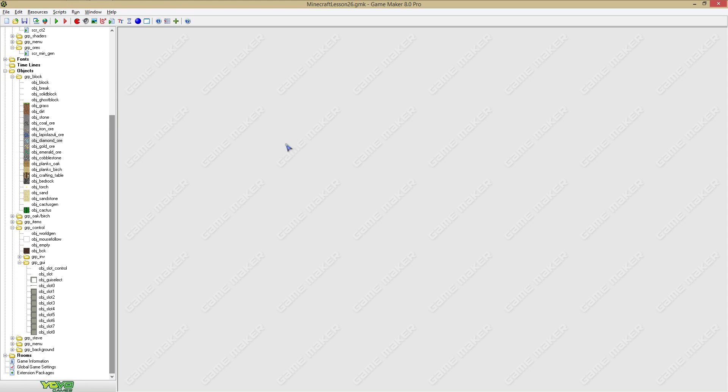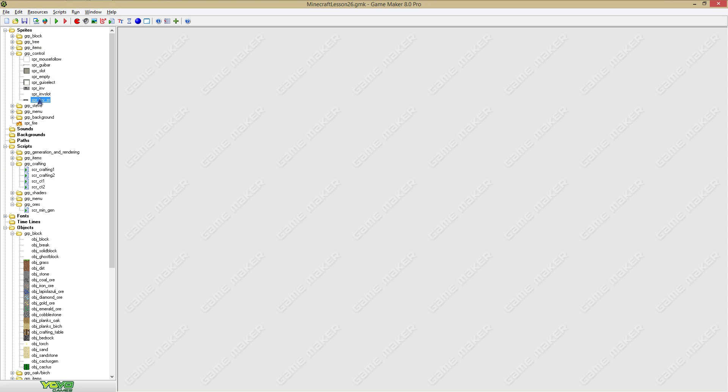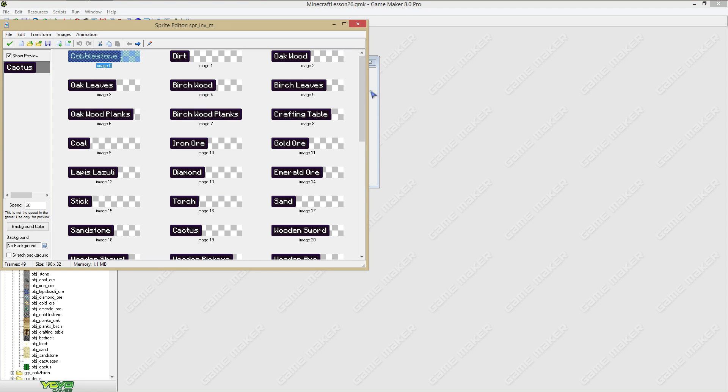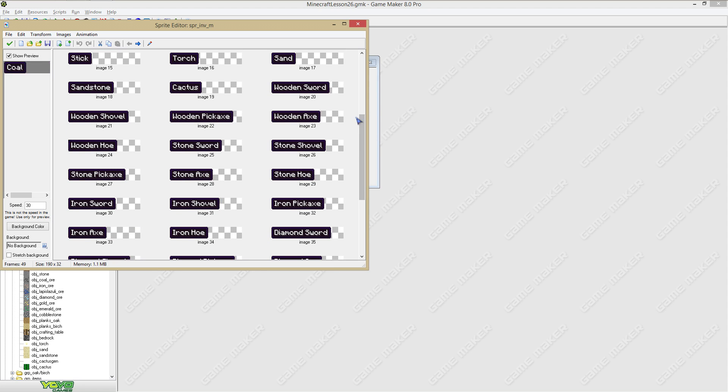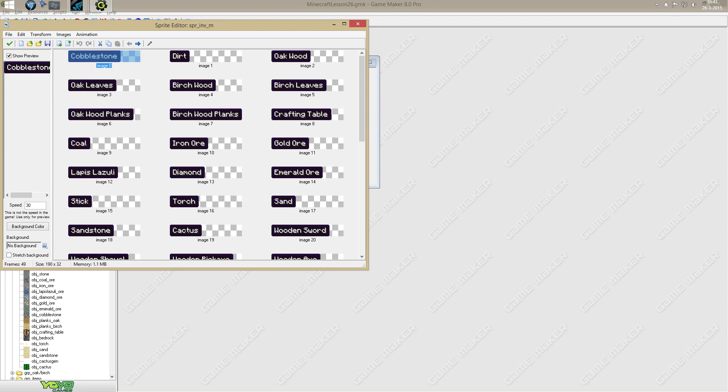Oh yeah — when you hover a slot in your inventory with your mouse, a nice box will appear, like this. It will follow the mouse's position and gives a nice effect. I think Minecraft has it as well — yeah, Minecraft has it as well, definitely.